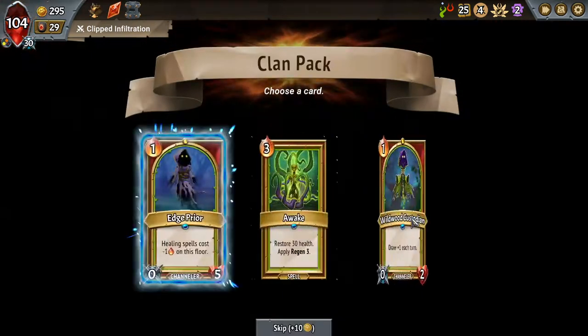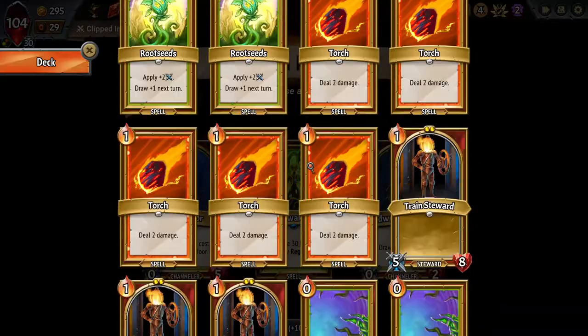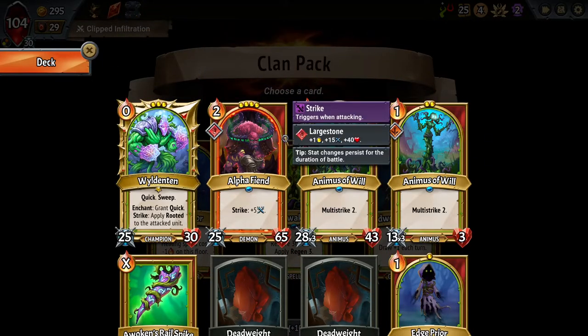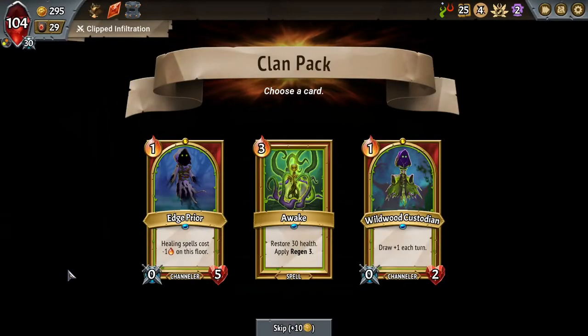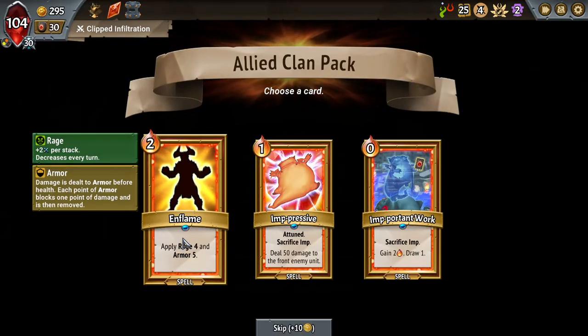Precious Blading — not what I would have chosen, but it'll help. Wildwood Custodian or Awake — obviously don't need an Edgeprior with our lack of healing spells, so it's just between the other two. There are some spots to fit a Custodian, though they can end up getting screwed up by the Ascends, so don't expect them to survive too long. We now know we're not getting any more Oaken Tanks, so this is just — do we want a heal for 30? It's not bad, not incredible, but I'll pick it up — I think it might do something.